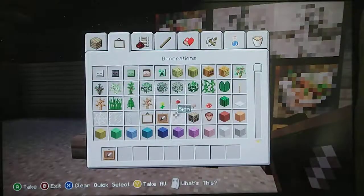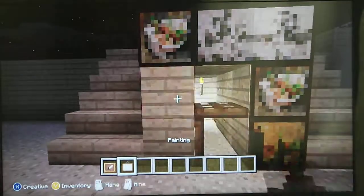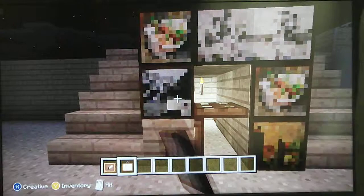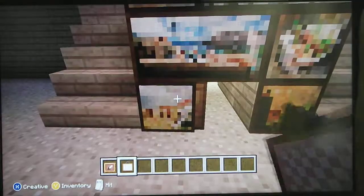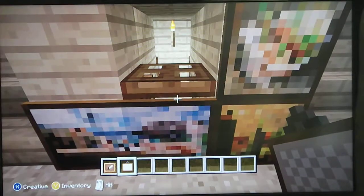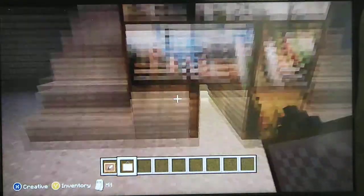Grab the painting — you can hide stuff in there, like your diamonds and other stuff like that, and your friends won't expect to look in there. Yeah, and you can't get in it when the trap doors are like that. It's a great way to hide your items.